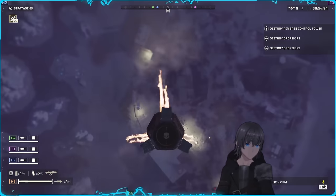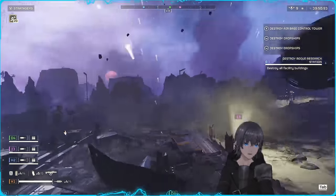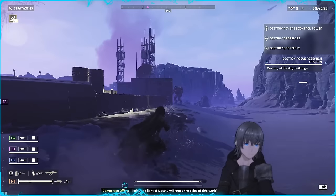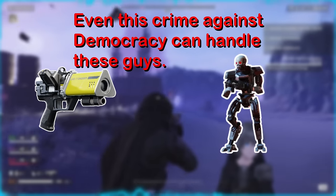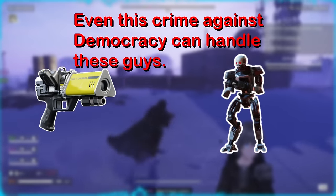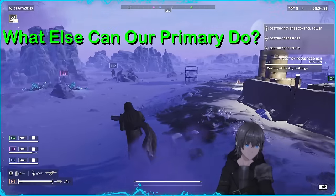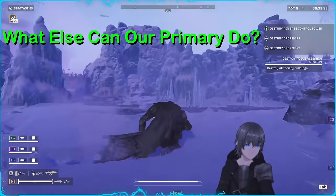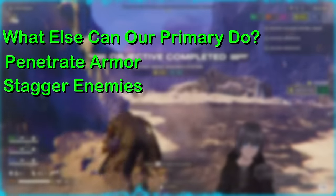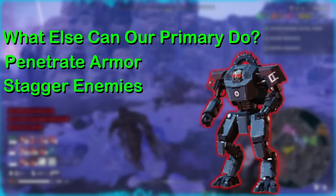Tip number three. We're going to quickly be talking about your primary weapon choice and what makes a primary strong against this faction. Every single primary in Helldivers 2 can handle lightbots well enough, so how well they dispatch fodder should not be high on your priority list. What we want to consider is what else our primary can do for us. There are essentially two major factors: armor penetration value and stagger. The majority of the enemy forces on difficulty 9 is made up of devastators, so we want medium penetration as our baseline.